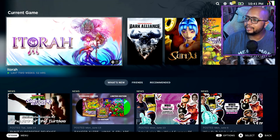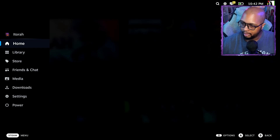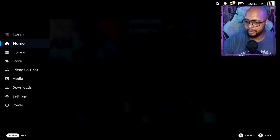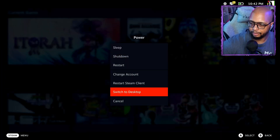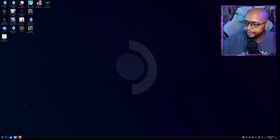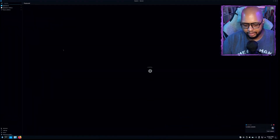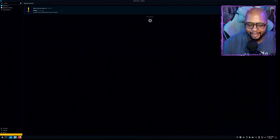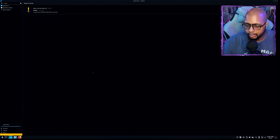So we're at the home screen of my wife's Steam Deck. The first thing we're going to want to do is go to the desktop. I'm going to go to Power and switch to Desktop. Now that we're at the desktop, we're going to go to Discover and type in the search — and you'll see it right here — Heroic Games Launcher. Click on that and go ahead and install it, and then once it finishes installing, that's when the fun begins.